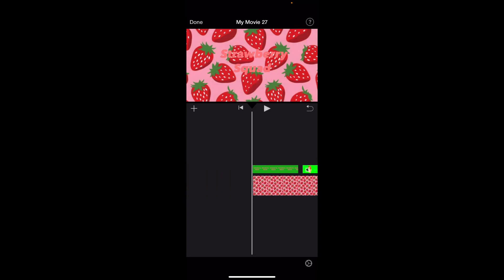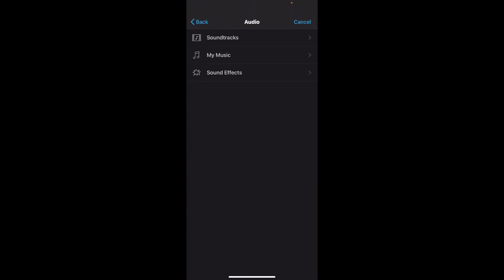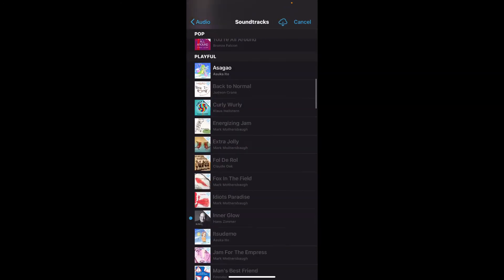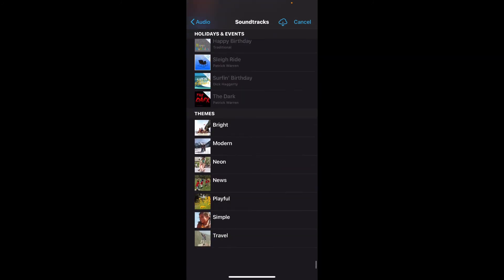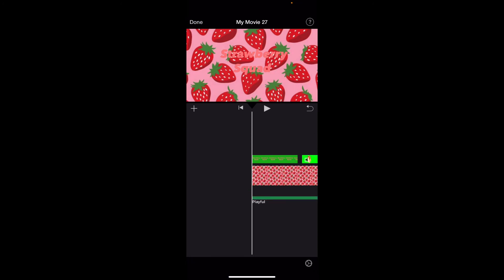You can also add music if you want. Go to audio, go to soundtracks, and scroll all the way to the bottom or choose whichever one you want. There's travel, simple, playful — I think I might do playful. I'm going to add that, and let me show you guys the finished product.